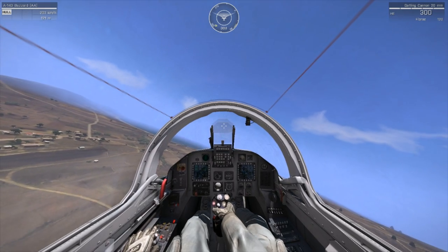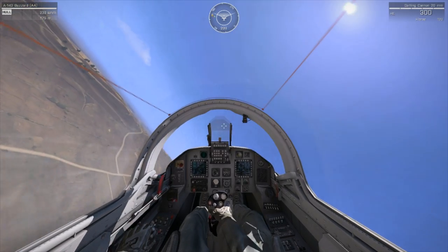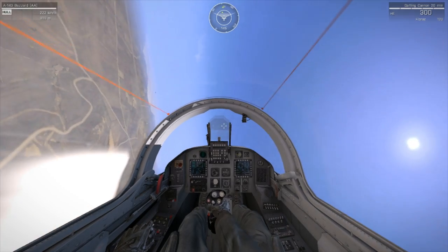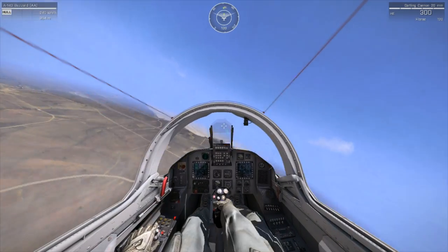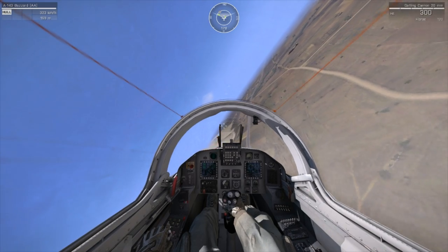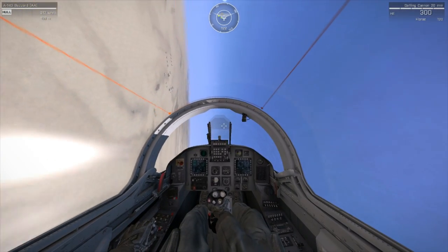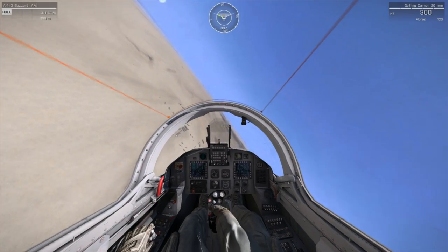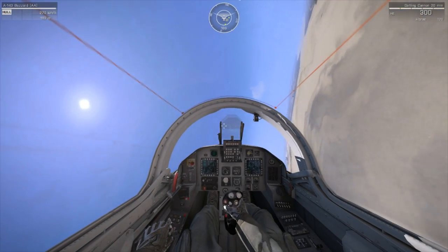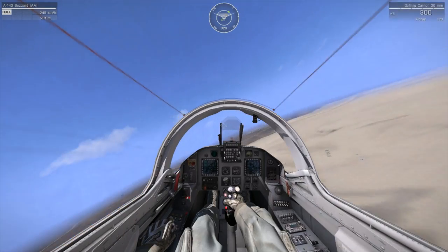A big difference between Arma and games like Battlefield 3 is that in Arma your plane has weight. When you lift off it'll kill some of your speed, and when you turn you're going to lose speed. The best way to gain speed is keeping your plane straight and holding W for maximum velocity. Anytime you turn you'll generally want to hold W to keep speed up and lose as little as possible, unless you're turning into a runway trying to lose speed.